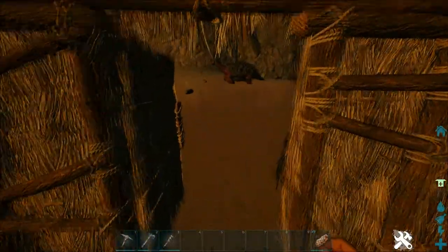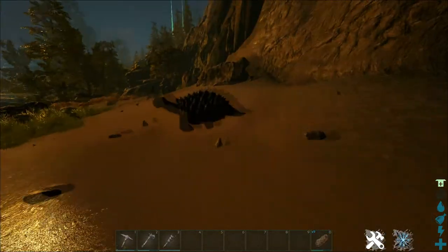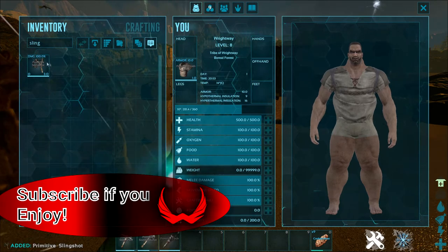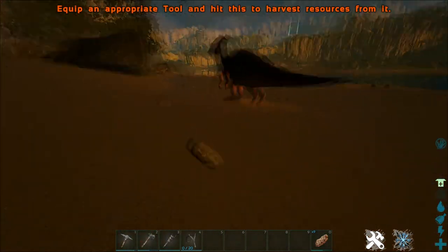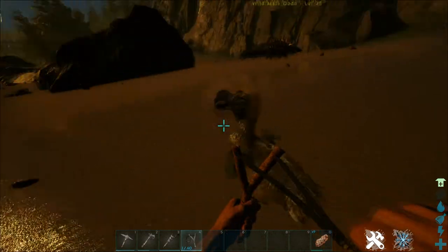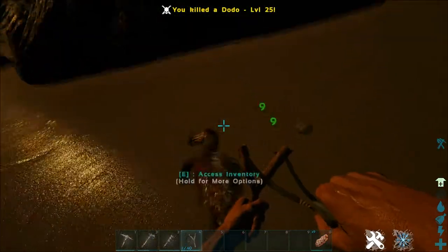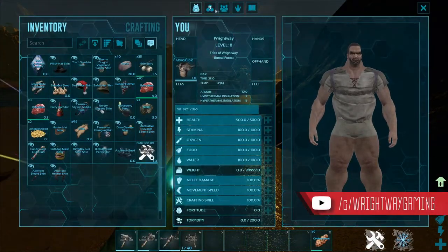The first one I want to talk through is how to tame a dodo. The dodo is one of the easiest tames in the game. Early on, the quickest way will likely be using a slingshot. You hit the dodo with it — takes a few attempts — but you may even kill it if you're not careful. Yeah, that one's dead. That's the problem with the slingshot: it will kill sometimes.